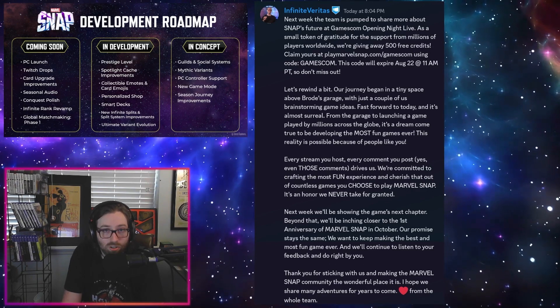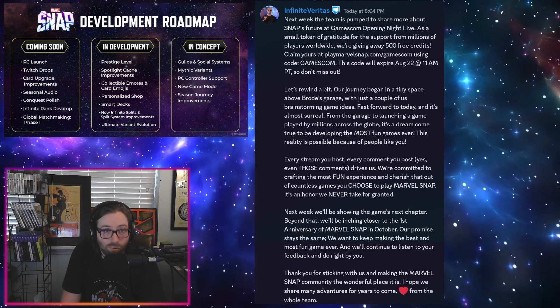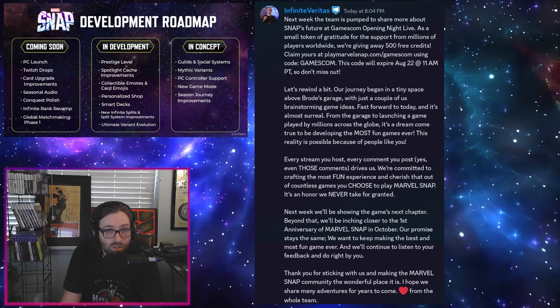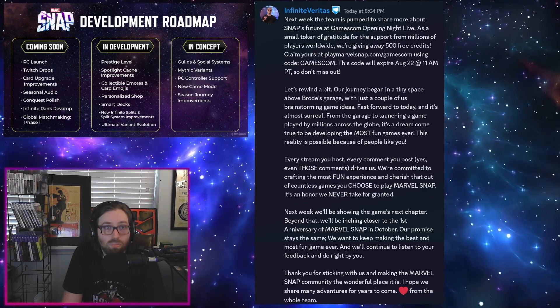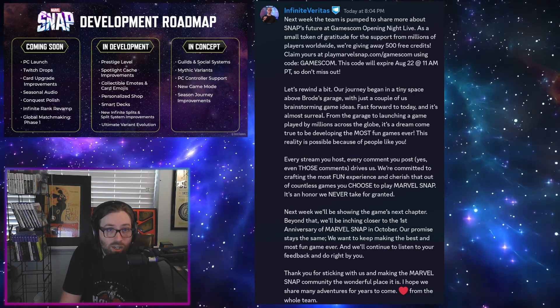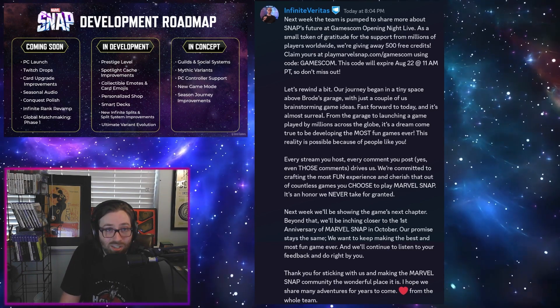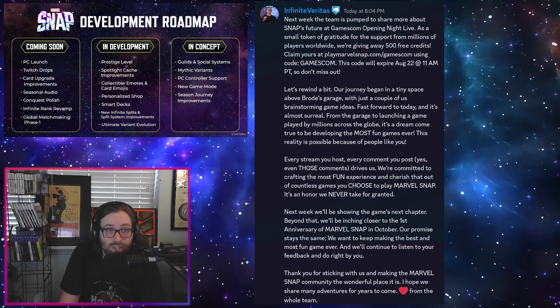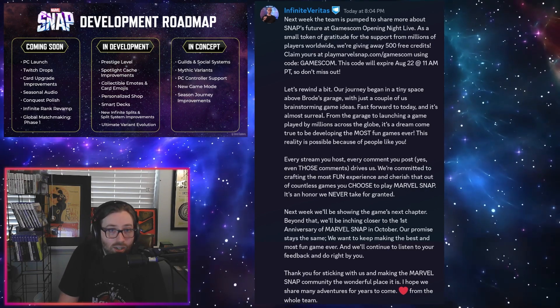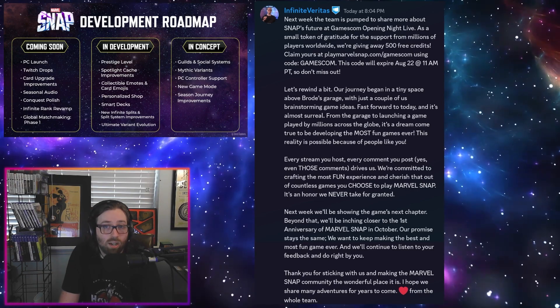We've already seen through some pictures at their San Diego Comic-Con panel the collectible emotes and card emojis, so I wouldn't be too surprised if we saw something like that. Maybe if we're lucky we'll even get a peek at the prestige level stuff, or probably something most people would like to see — more improvements to the spotlight cache system.